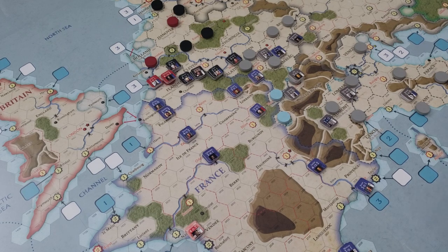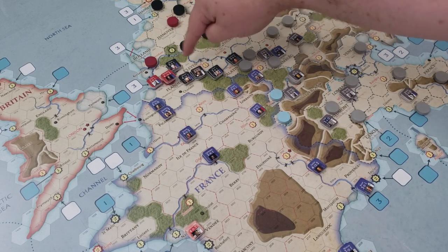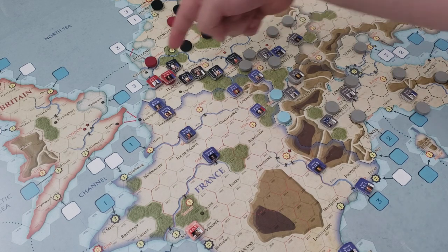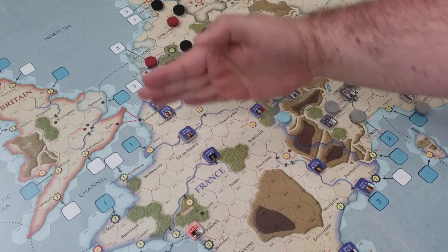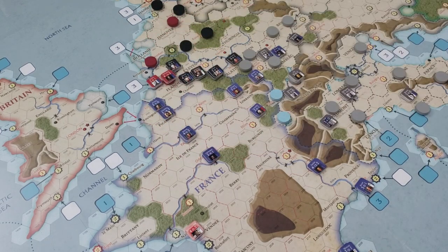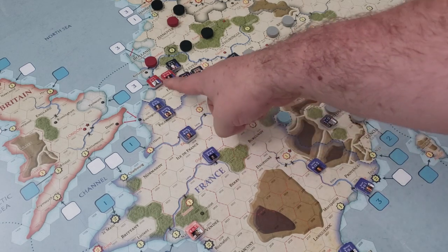There are a string of Prussian forces along the border of Germany and into the Low Countries. Blücher is here with a decent-sized force of eight steps, but there are several corps nearby, so the Prussian force is actually spread out a bit, creating a wall of coalition forces hoping to come into France. We have Wellington with the Anglo-Dutch army — also quite sizable, I think 12 steps currently, with a small contingent nearby.